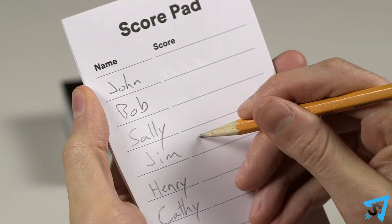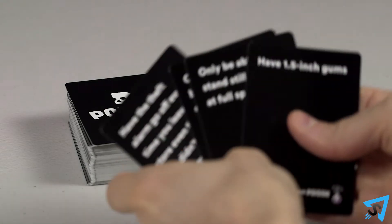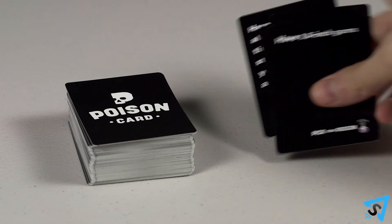The player who submitted that card immediately receives one point, which is marked on the score pad. The rest of the submitted cards are discarded.